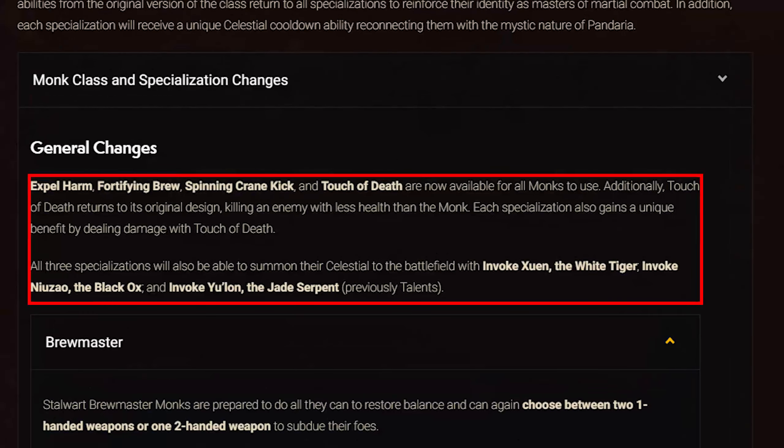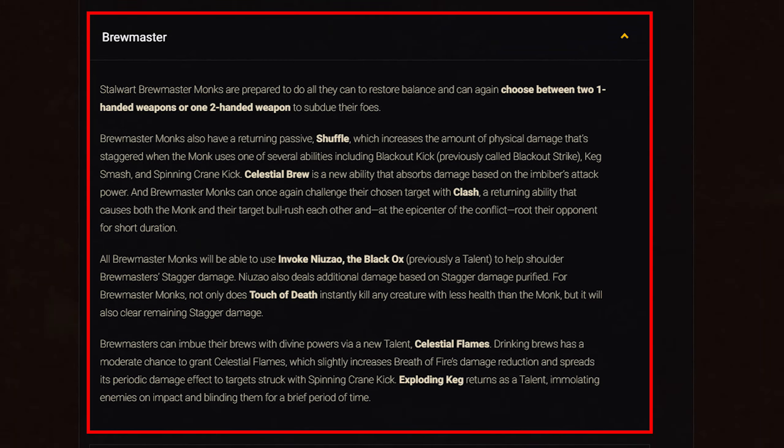For class changes, all Monks get baseline Expel Harm, Fortifying Brew, Spinning Crane Kick, and Touch of Death. The Celestial Invoke for your spec is now baseline rather than a talent. For Brewmaster: you can now choose between one-handed or two-handed weapons. A new talent, Shuffle, increases physical damage staggered when using Blackout Kick, Keg Smash, or Spinning Crane Kick. Celestial Brew is a new ability that absorbs damage based on attack power. Clash causes you and your target to bull rush each other and root on impact. Celestial Flames is a new talent granting a chance to gain Celestial Flames when drinking brews, increasing Breath of Fire's damage reduction and spreading its periodic damage to targets hit by Spinning Crane Kick. Exploding Keg immolates enemies on impact and blinds them briefly. Touch of Death now also clears remaining stagger damage.